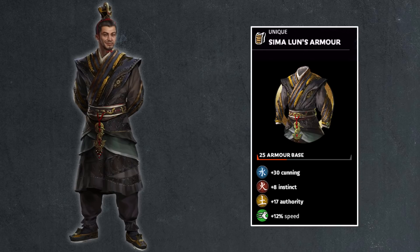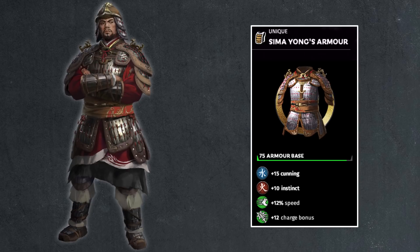Sima Lun here has a robe, but instead of 10 points of armor base he gets 25, and instead of the typical 18 or 21 points stat boost he gets 55 points: 30 in cunning, 8 in instinct, 17 in authority — huge stat boost — and 12% speed. The main difference you're going to see with the Eight Princes is just more stats, not necessarily better bonuses. Then we have Sima Yu — 75 armor, very high; only 25 points of stats, with 15 points of cunning and 10 points of instinct. You get a speed bonus and charge bonus — he's a vanguard. All the stats make good sense except for the cunning, which is a bit weird, but we'll live with it.